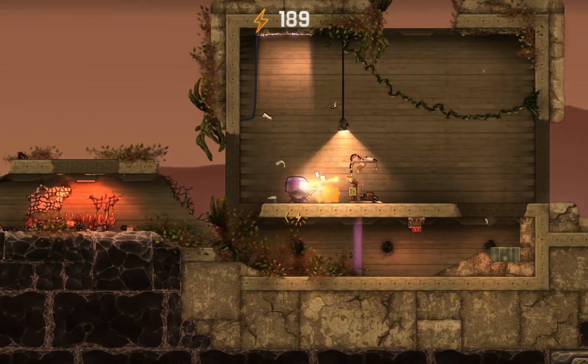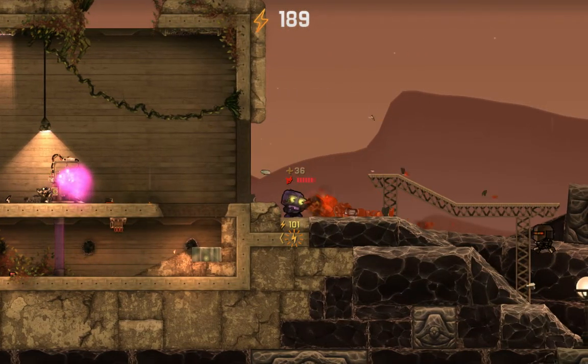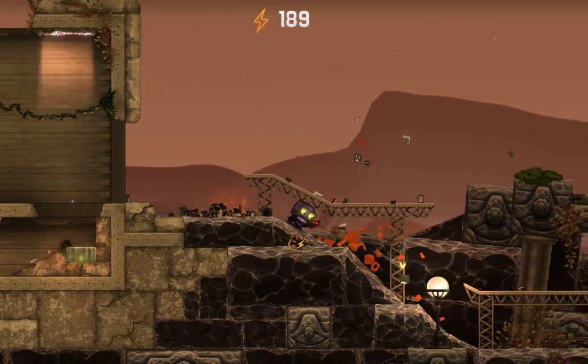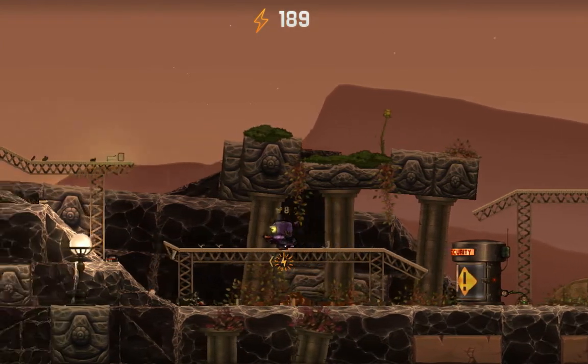This thing right here is a nano shower and it heals you. It's pretty useful, and it's all on volts that you get to spend. The enemies come from spawners that you can't destroy, I think, except for a couple.